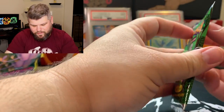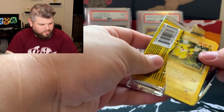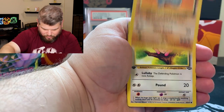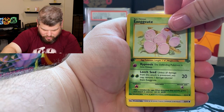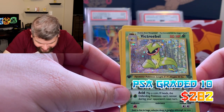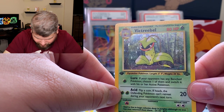First edition fossil heavy pack — I completely destroyed this pack. Pikachu, Bellsprout, Rhyhorn, Jigglypuff, Nidoran, Exeggcute, Meowth. Here's the holo — it is a Victory Bell, first edition. Look at that foil. Oh, there's the print line right down the middle.